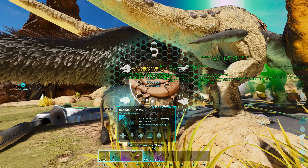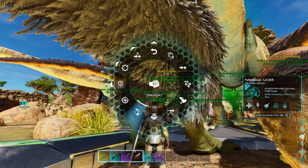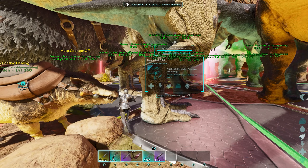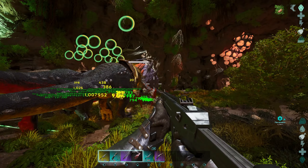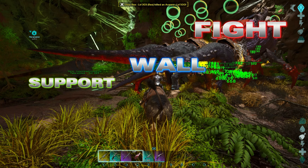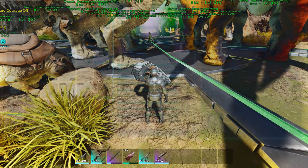Have both of these tames on passive and ignore group whistle so they don't run into the fight when you don't want them to and die. Make sure your Rexes are on attack target or neutral — it's always best to send them to the broodmother and not have her come to you. You always want to keep some distance between yourself, your support tames, and the fight happening with the alpha broodmother.